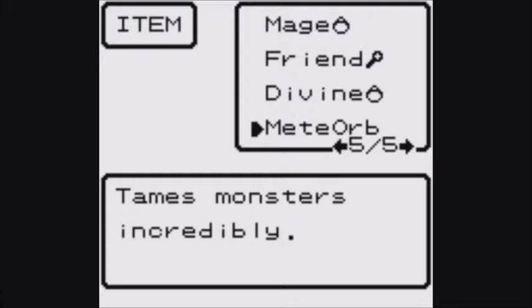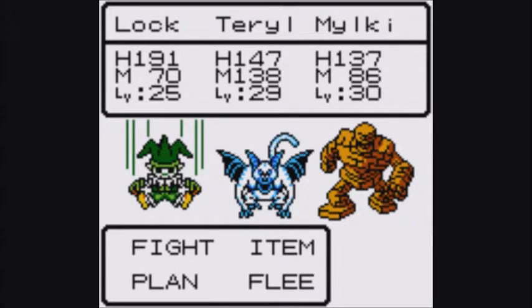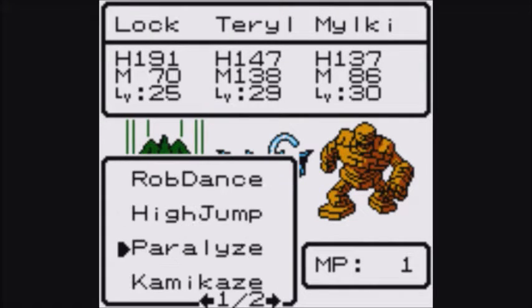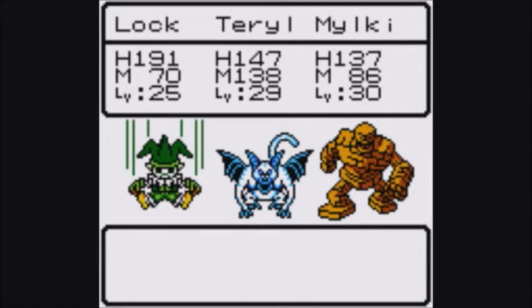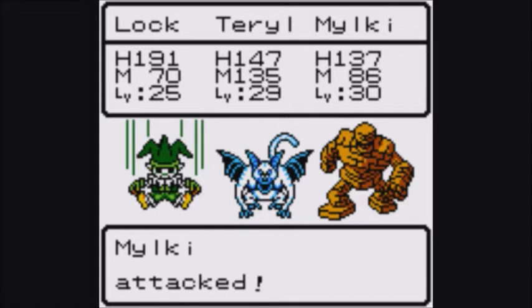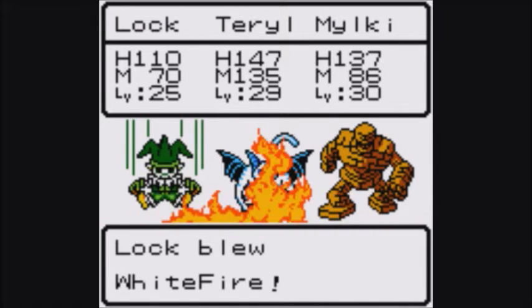Looking at it again, what is that meant to abbreviate? Meat Orb — I call it the Meat Orb. You can use your White Fire. I really wish you had better skills. Paralyze on the Ag Devil, and then you can just do whatever I guess. Alright, that's good. At least he listens to me when I tell him to charge.